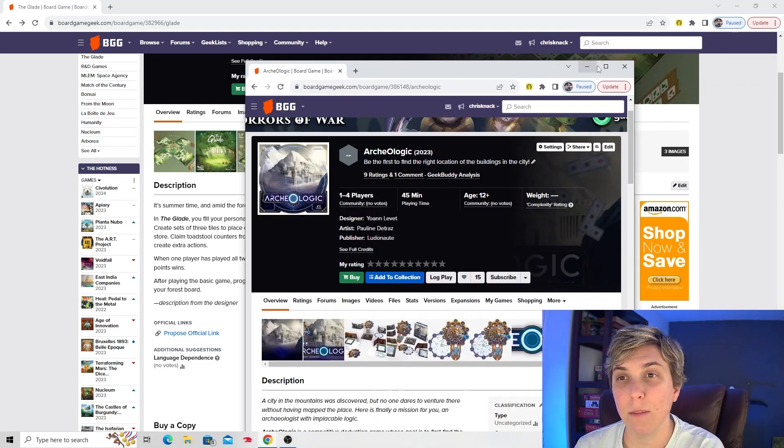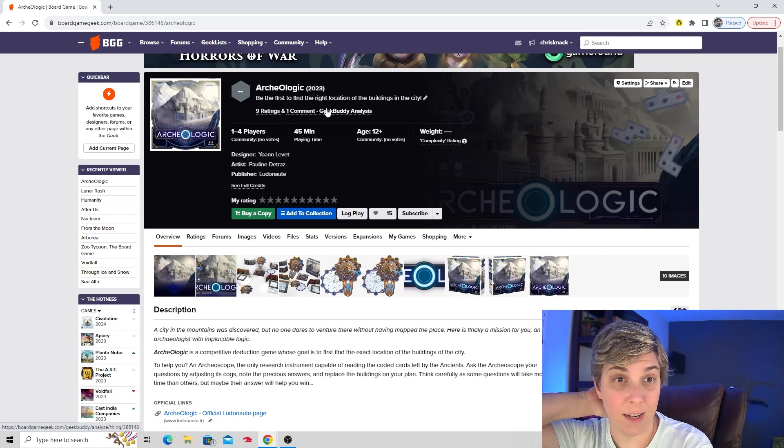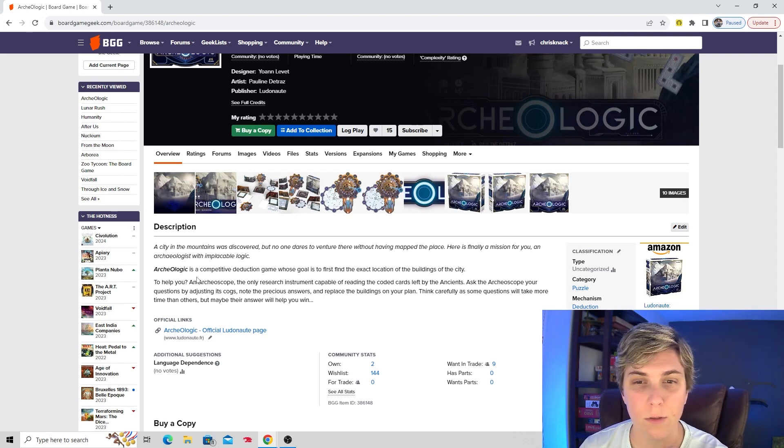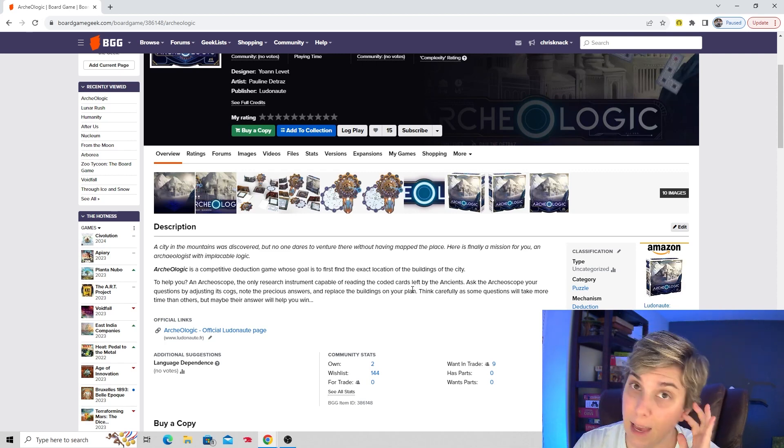Speaking of deduction, this next one — Archeologic — is also a deduction game. Be the first to find the right location of the buildings in the city. It's a competitive deduction game where you're trying to find the locations of buildings using coded cards. You're going to ask the Archeoscope your questions by adjusting its cogs. Justin and I have been really enjoying deduction games — we got to play Turing Machine and we love that game. We also got Search for Planet X. We just really like those games, so I think this might be one we want to try.